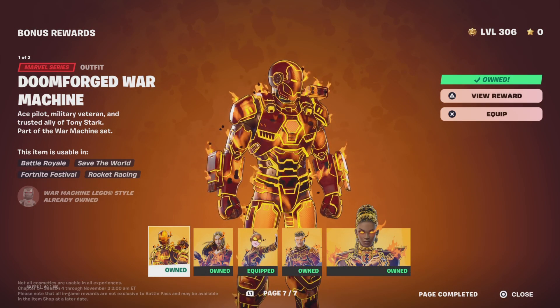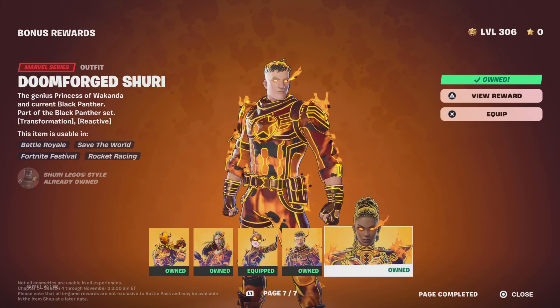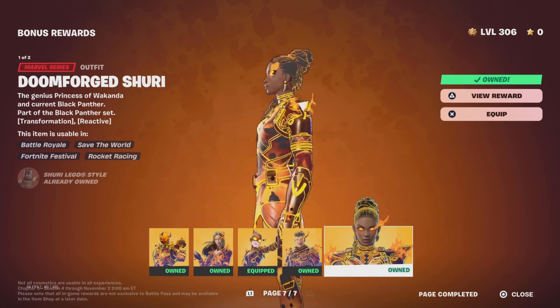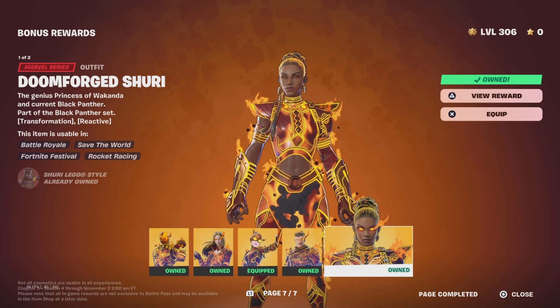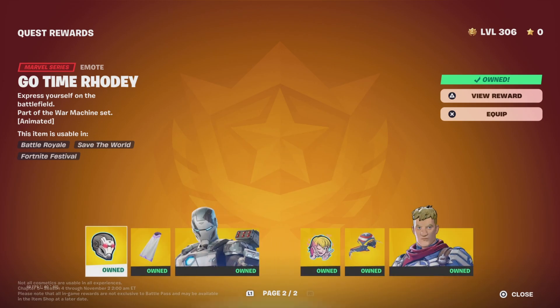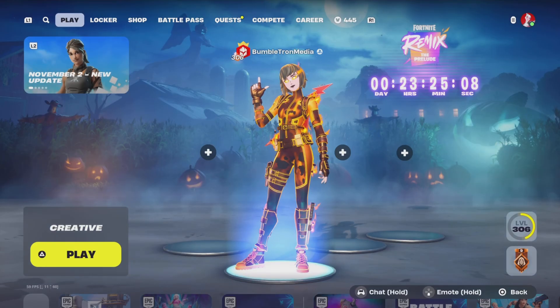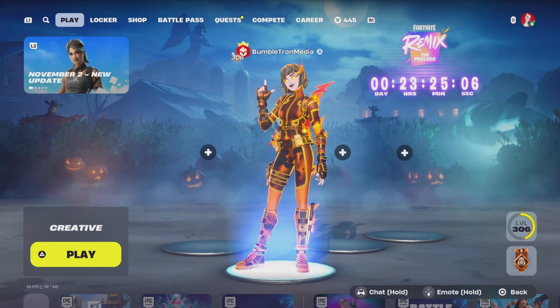We are taking a look at the Doomforged War Machine, Doomforged Demifrost, Gwenpool, Captain Jones, and Shuri — which is, as I said, the final style for this whole Battle Pass. Meaning when we take a look at these, we are done, dusted, and we can move on to next season, which starts in about a day and a bit.